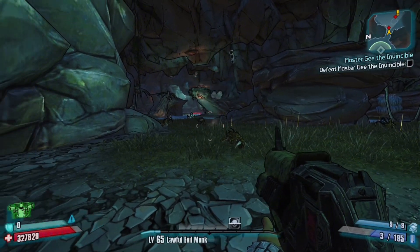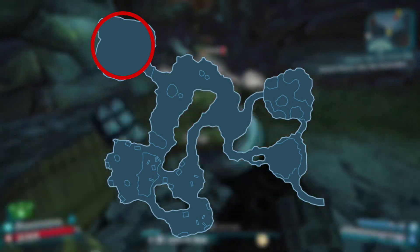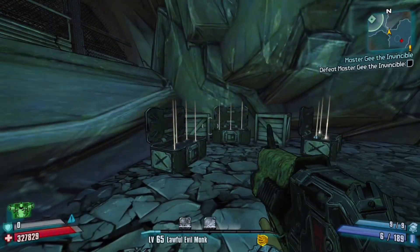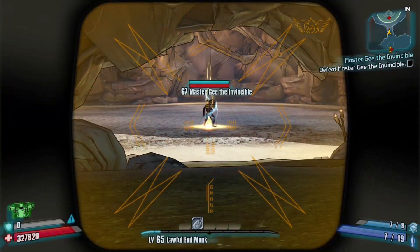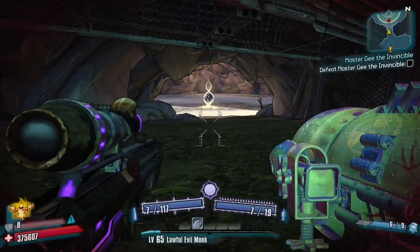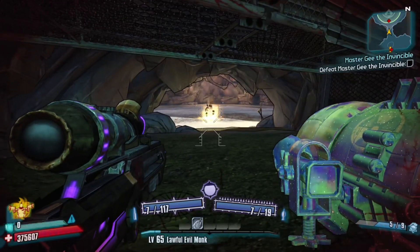After you have got a longbow singularity grenade, travel to Master G's arena located in Haters Foley. Once there, you will need to stand outside of the arena and proceed to throw the longbow singularity grenade near him, so it pulls him towards the gate. If you need a better reference of where to throw the grenade, just pause the video and watch where I throw them.